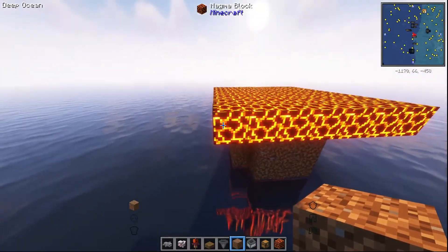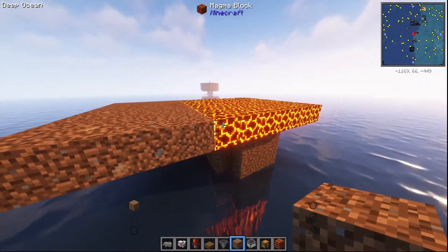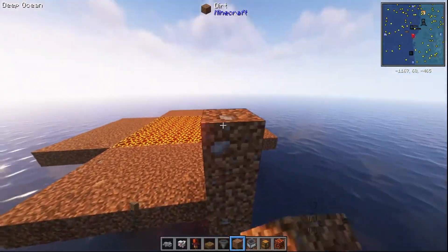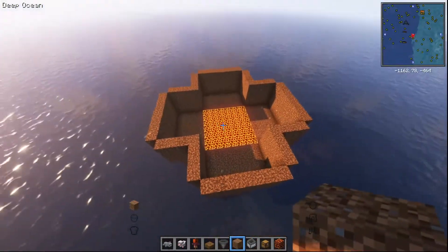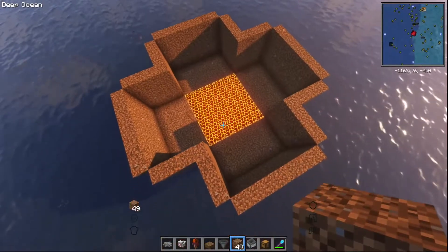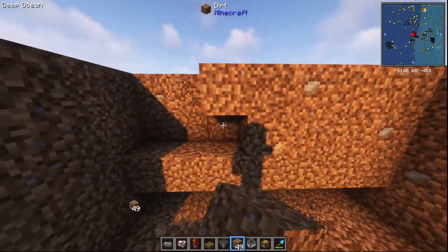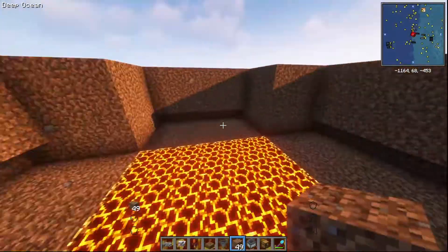Next thing you're going to do is come out four blocks, and you need to do that on all four sides. Then just build up around here - we're going to go up four and go all the way around. It's worth noting I'm making this out of dirt, but you don't have to. When you've got something looking like this, go around and build up one block, so there's a gap in all the alcoves. This is the bit that's going to be different from what you do on vanilla - you don't need to do this on vanilla.